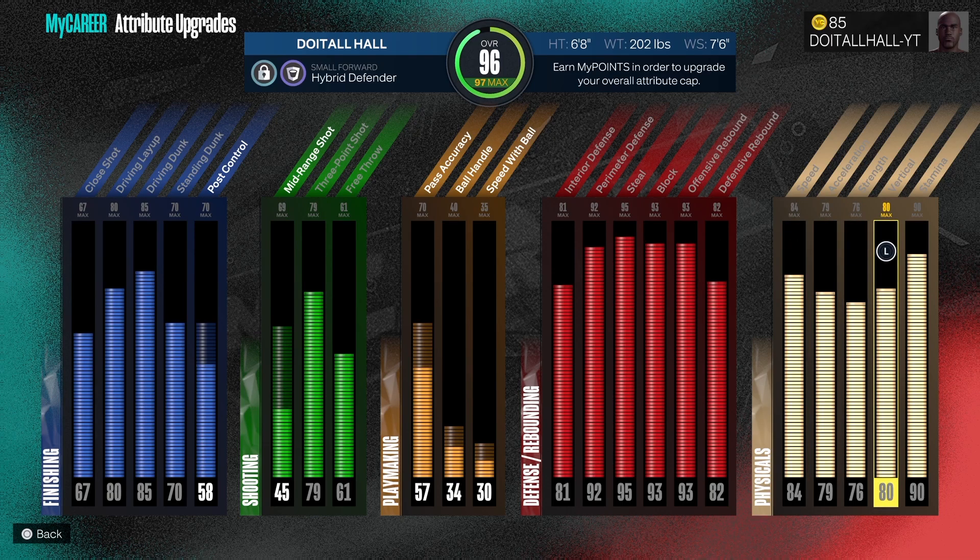If you want to create it, go ahead — just screenshot this and you can go create the same build. We got an 85 driving dunk, a 79 three-point shot which is good, a 95 steal, 93 block, and a 92 perimeter defense. We got gold rebound chaser, good speed, good strength, and good vert on the build — just everything you need for this build to be a lockdown. I do have fun on this build getting steals, blocks, and rebounds. It's really fun.